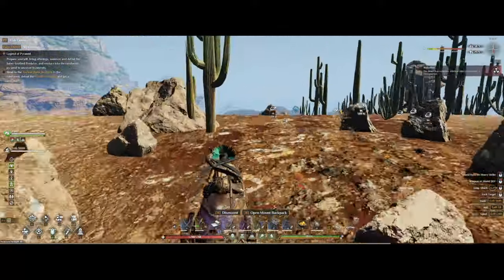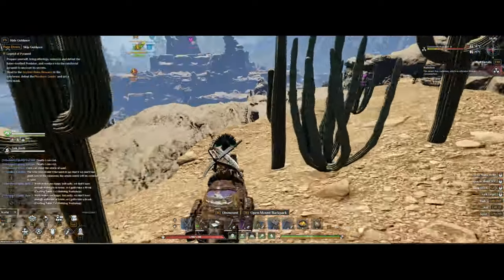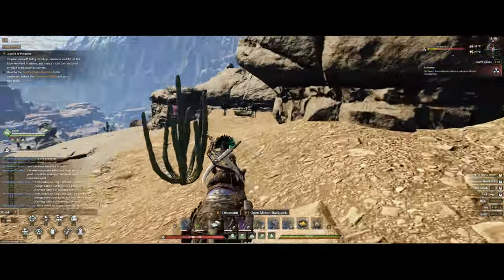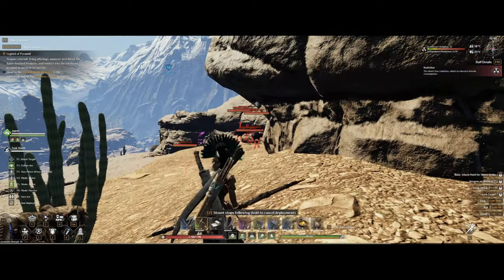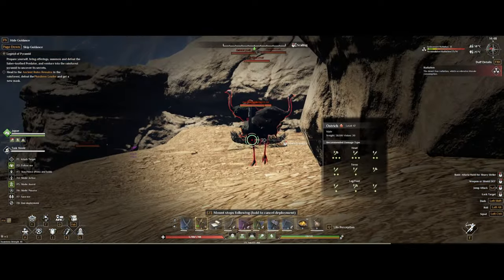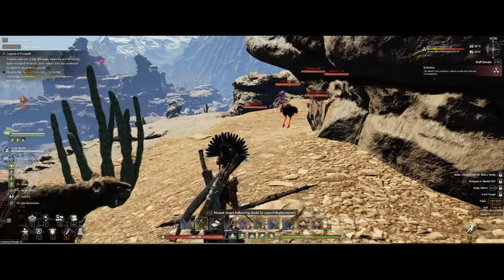They can also take some heat, making them perfect to use if you want to move around in the desert biome. The desert is also where you can find them. As of now, you can't see the rarity of the ostrich you'll get from the egg, so it's all about RNG here. They're quite easy to tame.